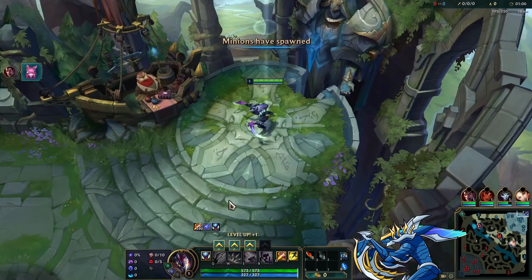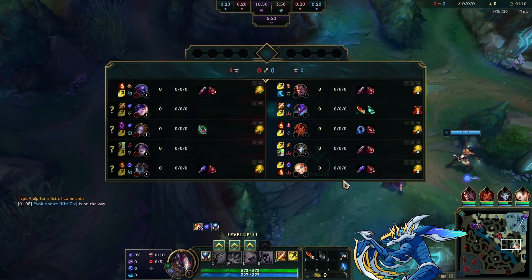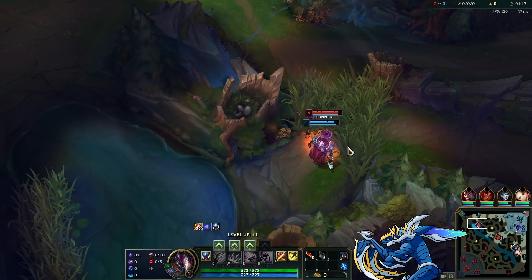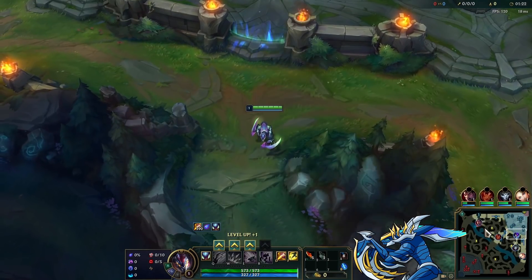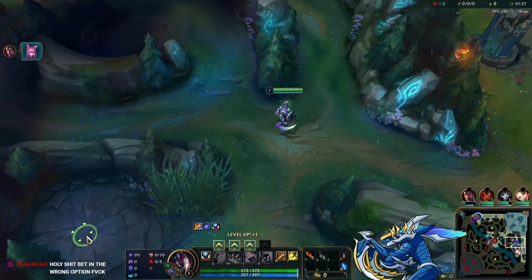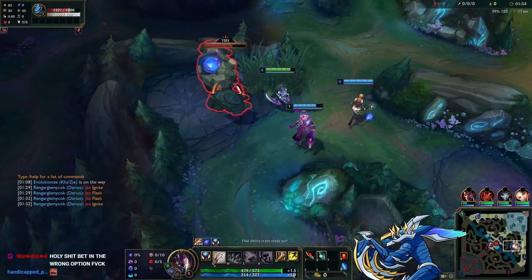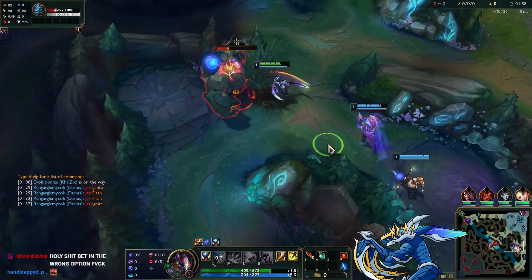We're back for the fourth day in a row — incredible. We're going to see an interesting cage fight between the two monkeys in the top lane. Both want bush control and they just really go at it. Flashes were burnt, sums were burnt, stuff flying everywhere — just the classic top lane level one skirmish.